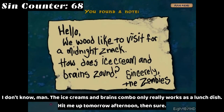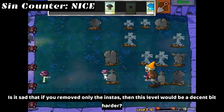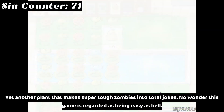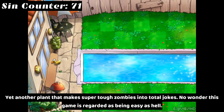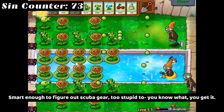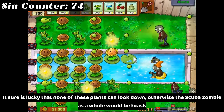The ice cream and brains combo only really works as a lunch dish — hit me up tomorrow afternoon. Is it sad that if you removed only the instants, this level would be a decent bit harder? Yet another example of inconsistent intelligence: can use a floaty, yet neglects trying a less difficult house. Yet another plant that makes super tough zombies into total jokes — no wonder this game is regarded as being easy. The price alone kills this for me. Smart enough to figure out scuba gear, too stupid — you know what you get it. It sure is lucky that none of these plants can look down, otherwise the scuba zombie would be toast.